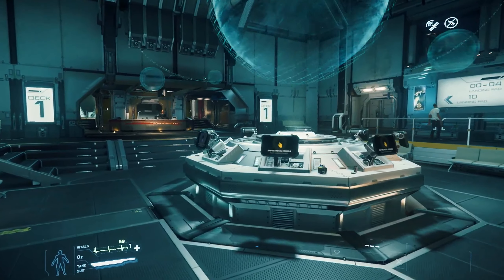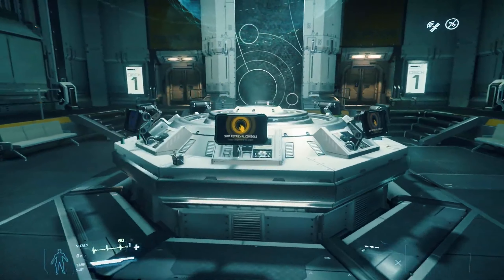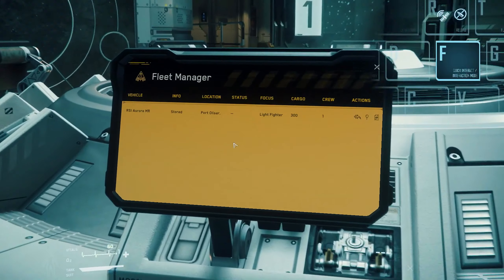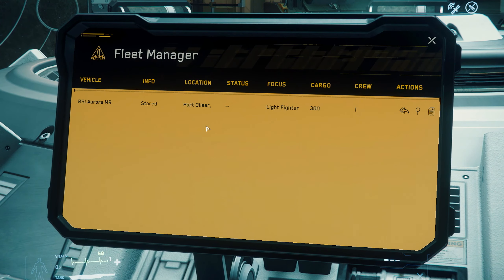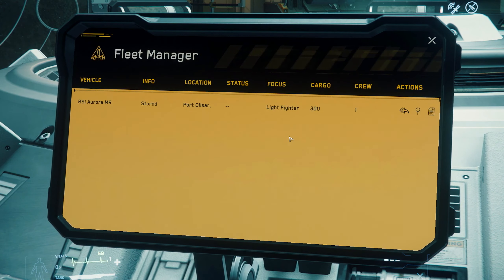Around said hologram are several Aesop ship retrieval terminals. You'll use these to retrieve any ships you own from storage. Use the trusty F-Key to interact with the terminal and let's get started. Your Fleet Manager program shows you all the ships you own and some information about those ships, including where they are currently being stored, their statuses, etc.